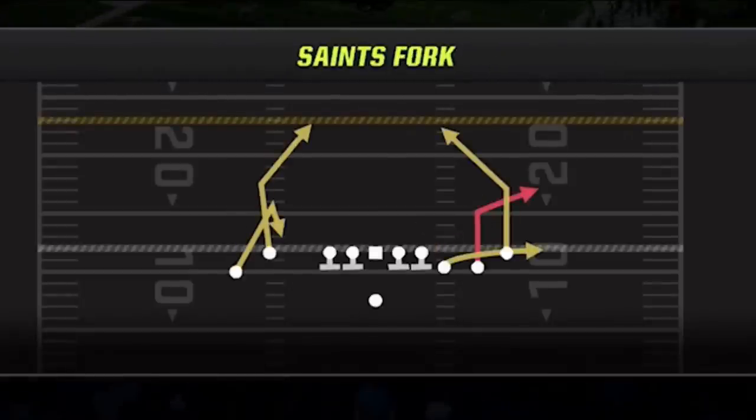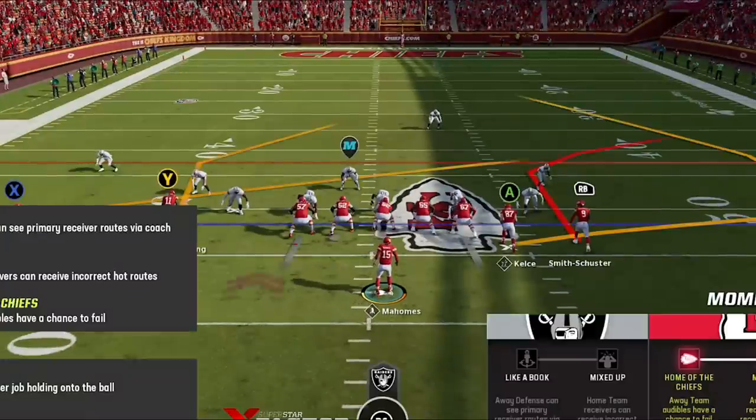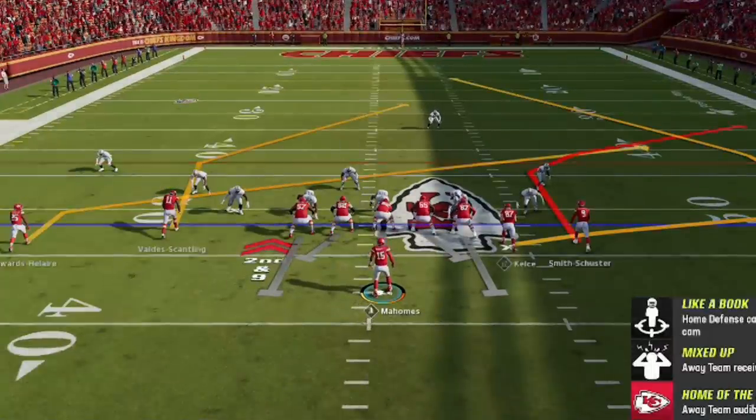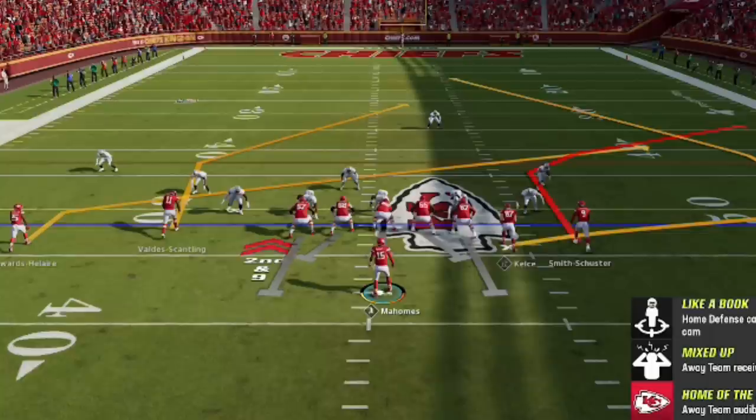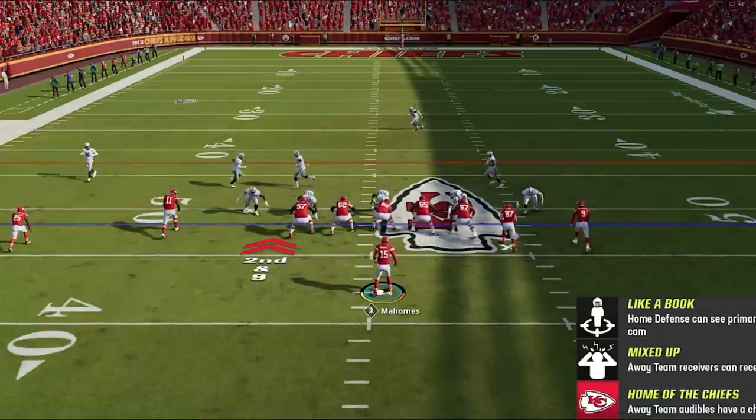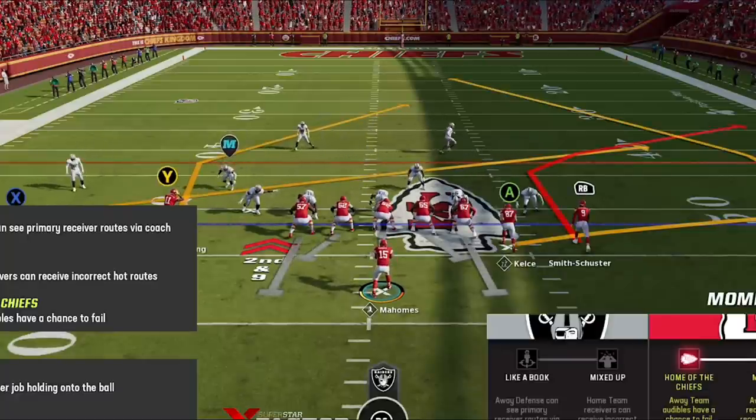The first play in this series is going to be the Saints Fork. This is easily my most used play in Madden 23 and it's my go-to whenever I need a first down or any conversion situation. The setup could not be easier — all I'm going to do is put the X route, which is the running back, on a slant. That slant route is essentially meant to be a checkdown that'll typically beat man or zone, but I won't need it much this video.